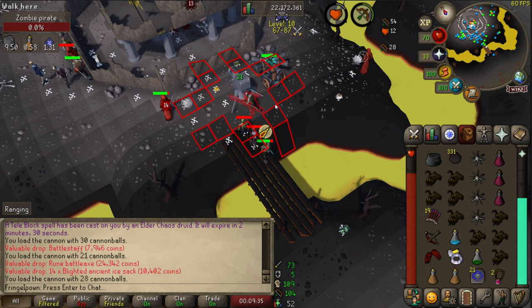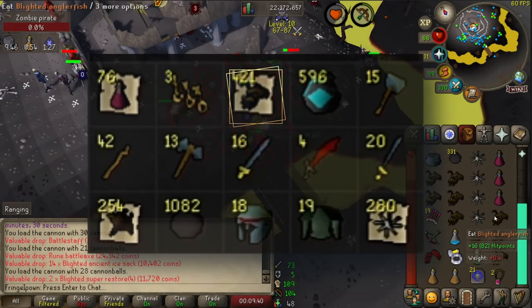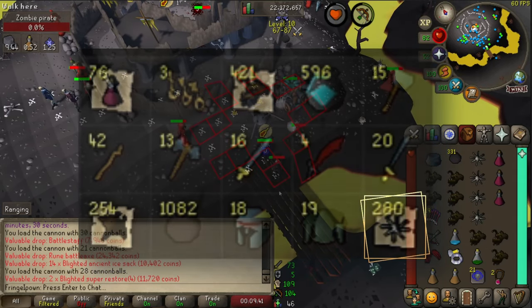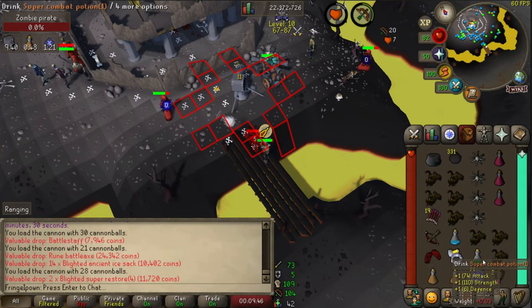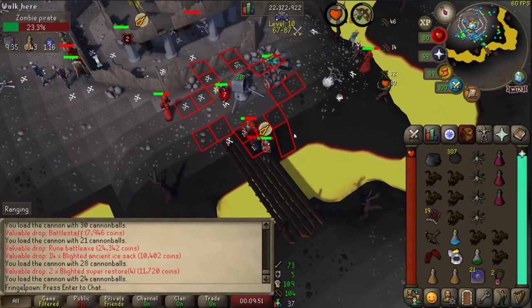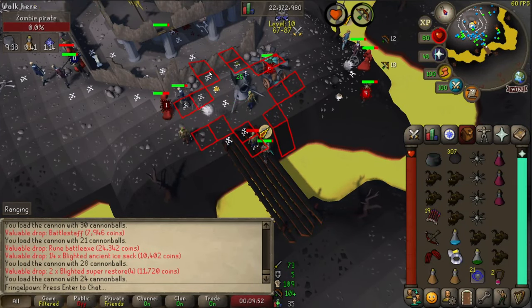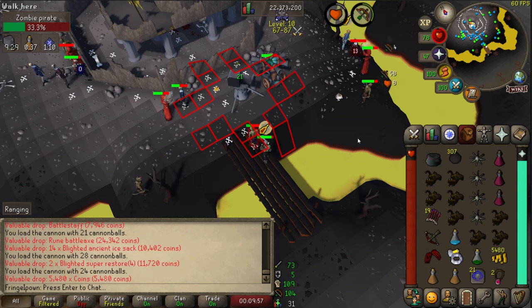Let's talk quickly about the loot. You're going to get a lot of blighted super restores, blighted anglerfish, and blighted carambola, which is actually perfect because these basically replenish your supplies. You end up walking out with more anglerfish, carambola, and restores than you take in, which keeps things nice and sustainable.